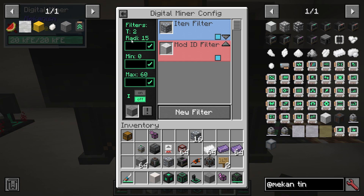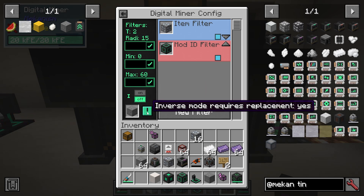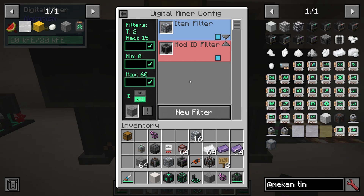The next question is: where is it going to mine? This is the radius around the miner — 10, 15, etc. — along with the minimum and maximum Y-level. So I'm mining from Y=0 to Y=60. Do we want to turn on inverse mode? This means it's going to mine everything except the items in our filter. I don't want that right now. There's also a setting for whether inverse mode should require replacement blocks — since in inverse mode it's mining everything outside of the filter, you select the replacement blocks for inverse mode separately, which is here. So it can replace everything outside of the filter with, for example, stone.